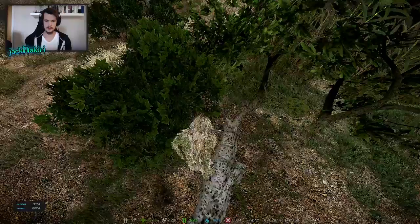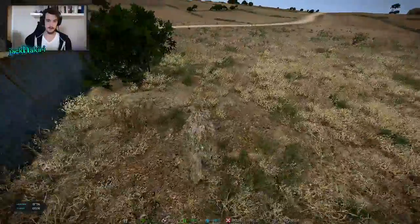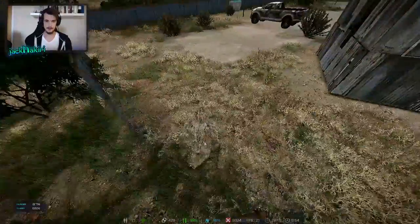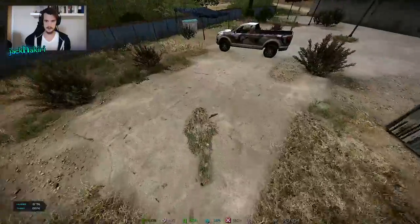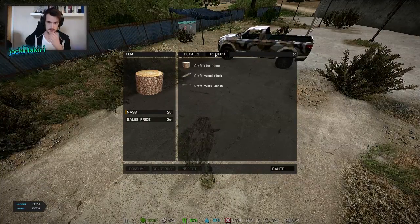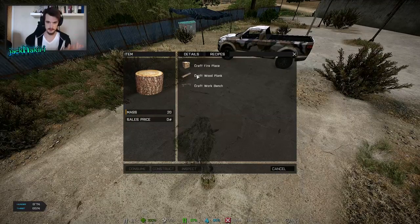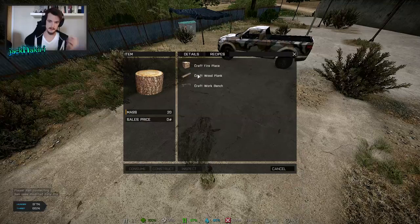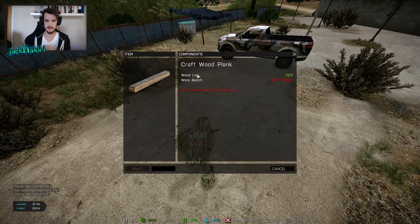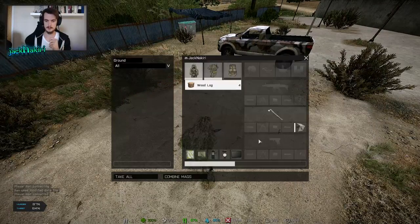This is the most tedious part about building your base — it takes some time to chop down all the trees and get the material. All right, so we got some wood. You double-click it and you can select the recipes and see what you can make out of wood logs. We want to build planks because that's what we're going to make all our walls and stuff out of.